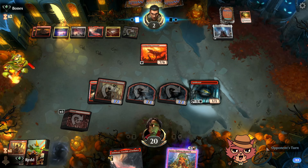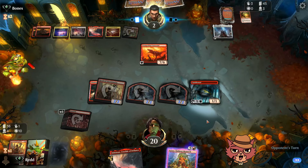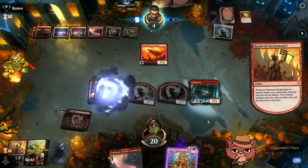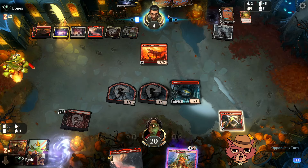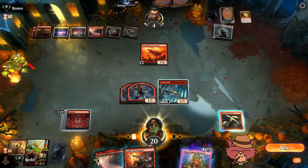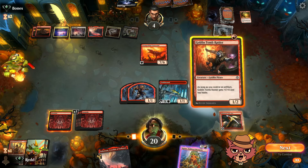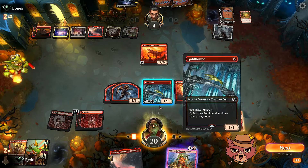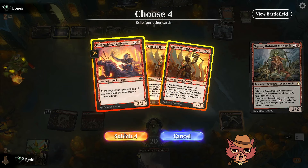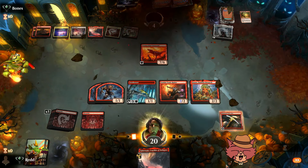We think about keeping Goldhound in hand in case of a board wipe, but there's no great way to give it haste — so we just get it down. If they wipe the board, we still have Crucible and can potentially bring Squee back from the graveyard. Goblin Tomb Raider comes off the synthesizer, Goldhound has menace, Squee comes back — four creatures swinging. GG opponent! The goblin pressure was sick — holy cow.